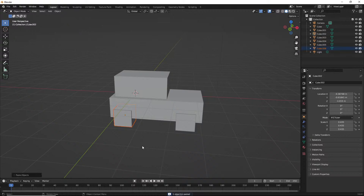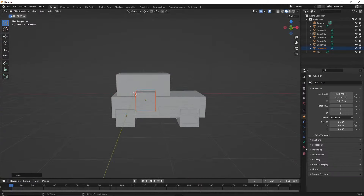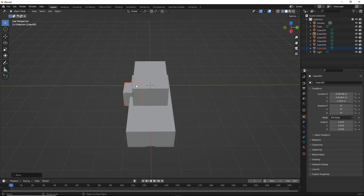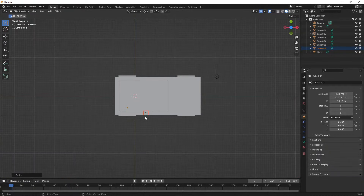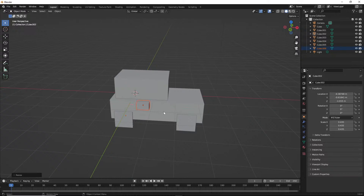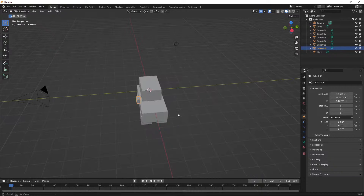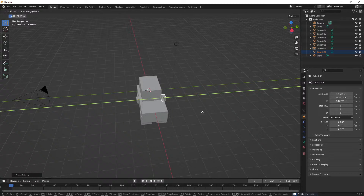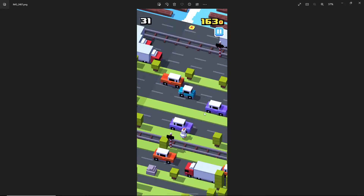I'll grab this one, copy and paste, grab and move it up, G, Y. There's a mirror modifier I could use but I'm just trying to do something real simple. S to scale it down, go to top view with 7, scale it up a little bit, S then X to scale out, then G, X to move it. Kind of like that — that's looking pretty good. Copy, paste, G, then move it to the other side. Hit 7 to go into top view again to see if it's correct — actually not bad.